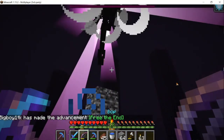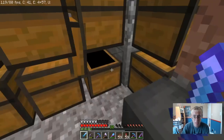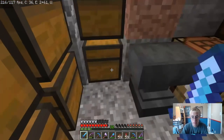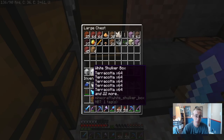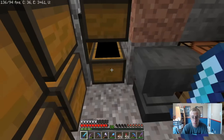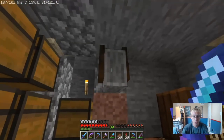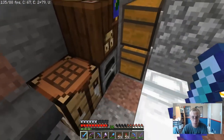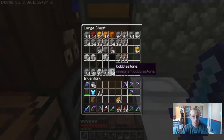We did defeat the Ender Dragon! We have shulker boxes and stuff, we just haven't done the Wither yet to get beacons. This is like a nether and end chest — I don't know why there's a hoe in here. I got two shulker boxes of terracotta to sell to the other server mates. Then we have enchanted boots in this chest, anvil, grindstone, crafting table, cartography table, and a furnace — that's kind of what I started with.